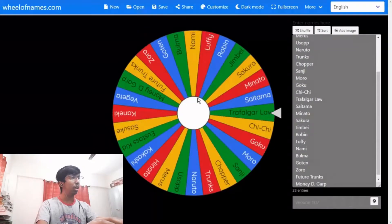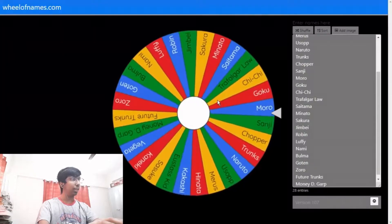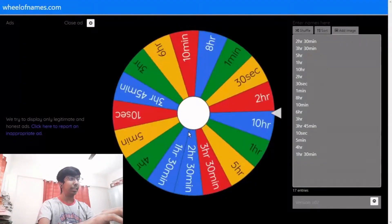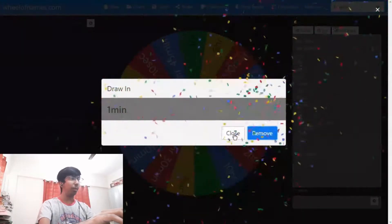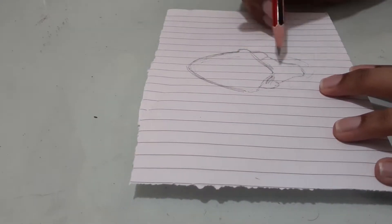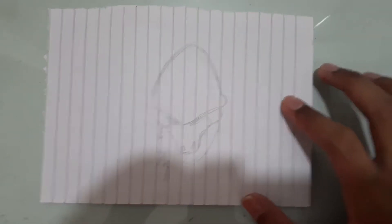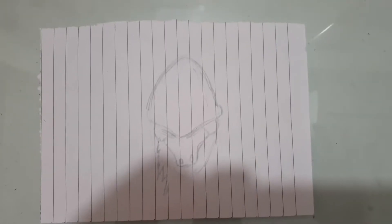For the first wheel, let's spin it and see what the first character is. The first character I have to draw is Moro, and I have to draw it in one minute. Okay, let's do it. There you have it — Moro in one minute. If you don't know, Moro is the villain in the manga of Dragon Ball Super.